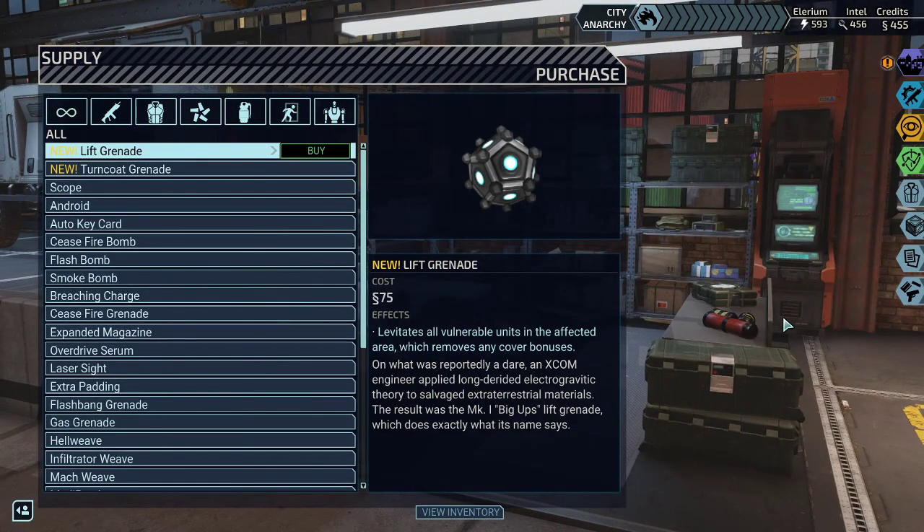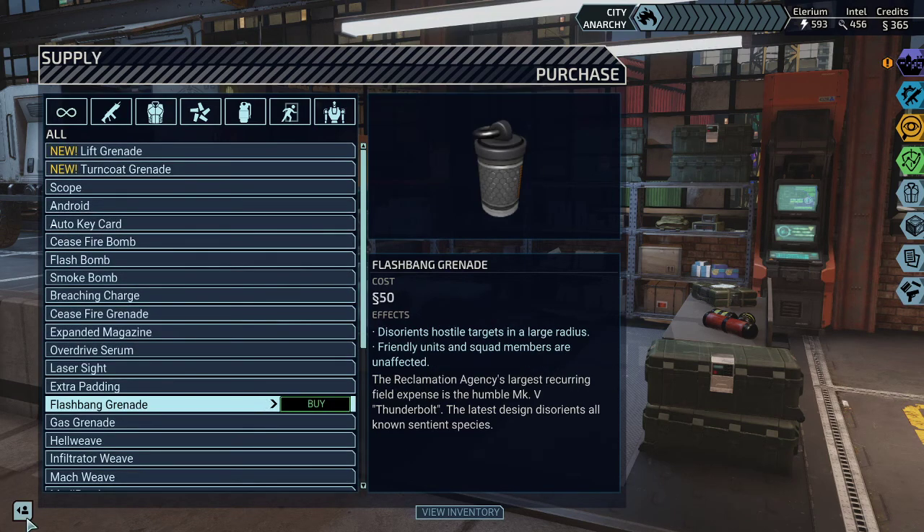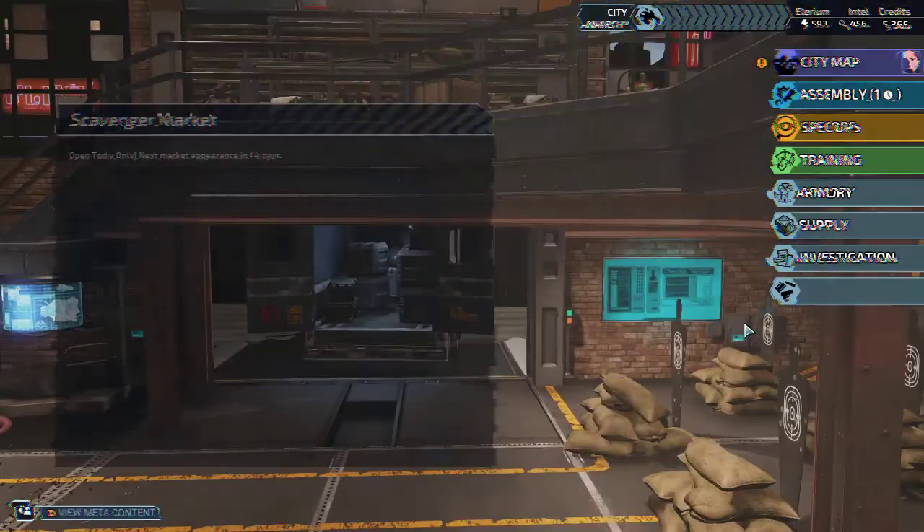Good, we got new items. Lift Grenade: levitates all vulnerable units in the affected area, which removes any cover bonus. I like it, but it does not take their turns away. And Turncoat Grenade: forces all affected enemies to go berserk, viewing their allies as enemy units — and mechanical. That's actually a good grenade. It depends on the size of the radius though. I'll buy one and see how well it performs.